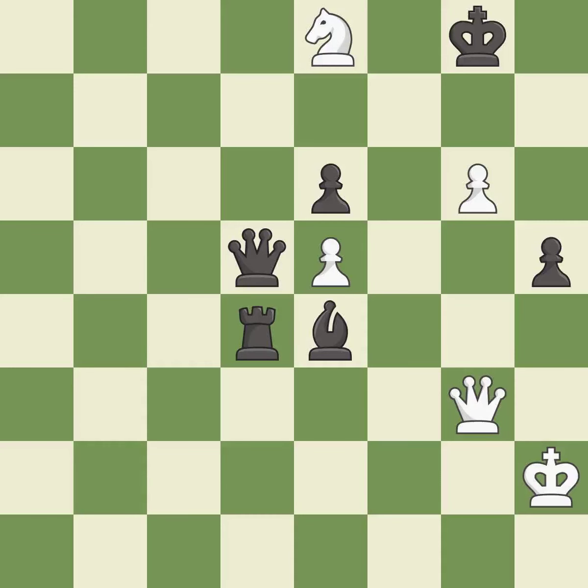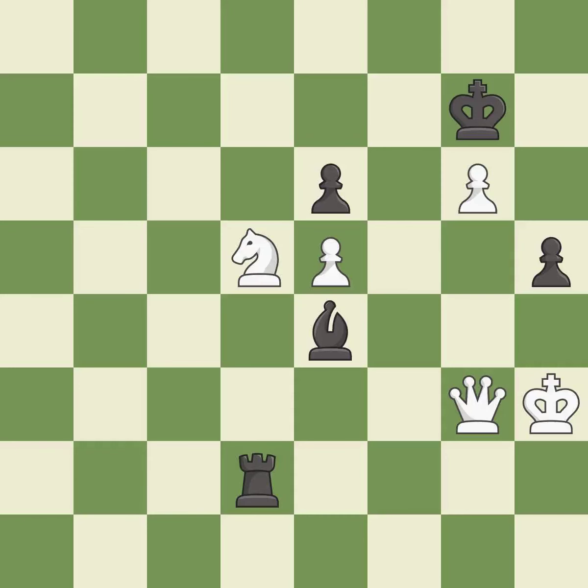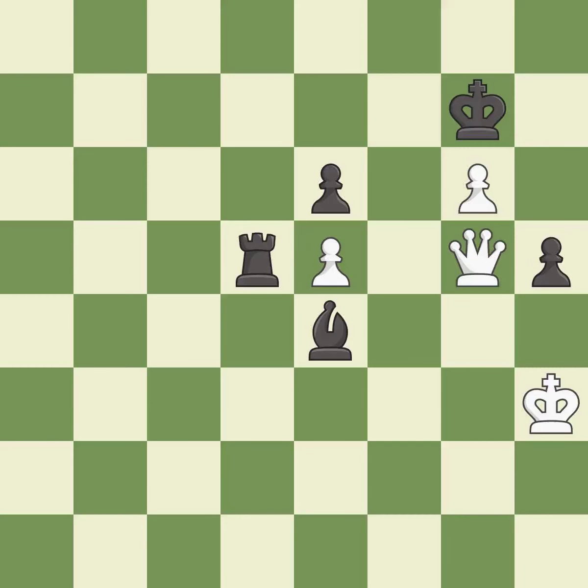This evades the check from the knight — it is best. This forks pieces by creating a simultaneous attack. This is the only good move — it is a great move. This steps away from the checking knight. This is the only move that works — it is a great move. Capturing that queen wins material — it is best. Very precise — it is best. This evades the check from the rook — it is best. Recaptures from a previous move. This threatens to win a queen — it is best. This threatens to win a rook — it is best.